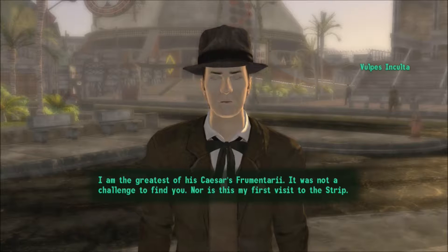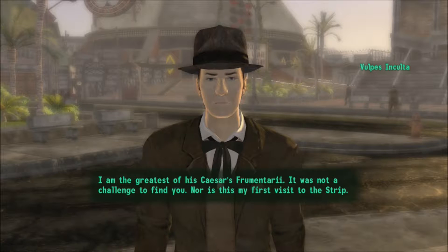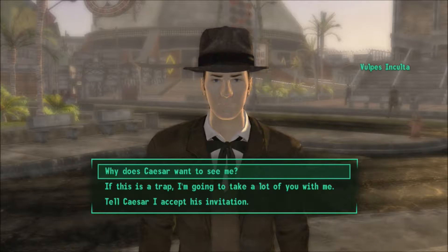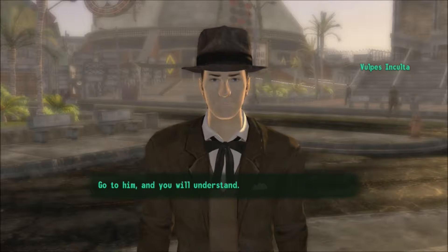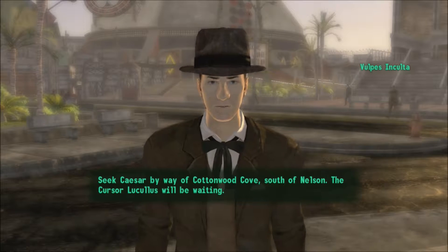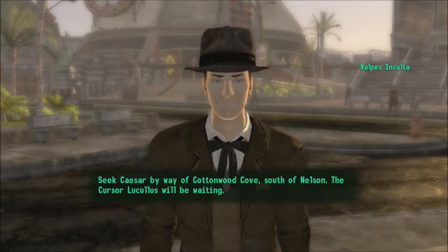I am the greatest of Caesar's frumentarii — it was not a challenge to find you, nor is this my first visit to the strip. Go to him and you will understand. Seek Caesar by way of Cottonwood Cove, south of Nelson — the courier will be waiting.